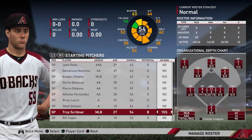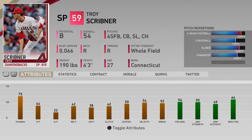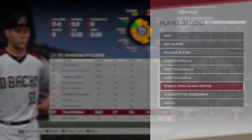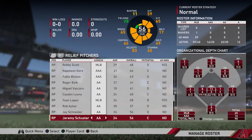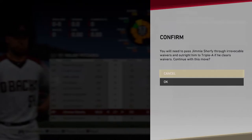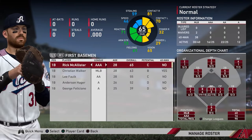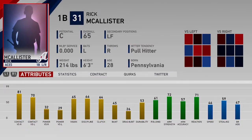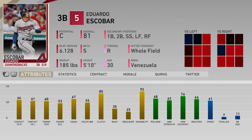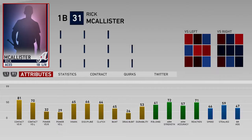Troy Scribner is one of them - 54 overall, 27 years of age. We're not going to need him. There are other players I want to put on the 40-man roster, and in order to get more players on, we have to take some off. So we are going to be removing him, and also removing Jimmy Scherfee - he's a 53 overall, 27 years of age. Not great, so we're going to remove him.